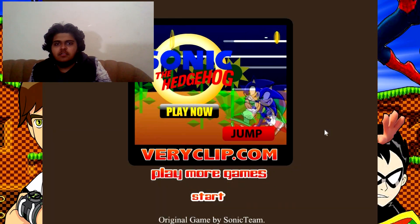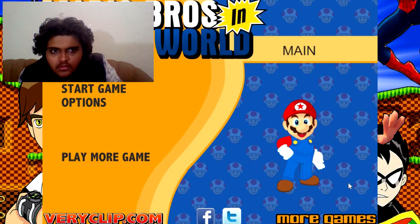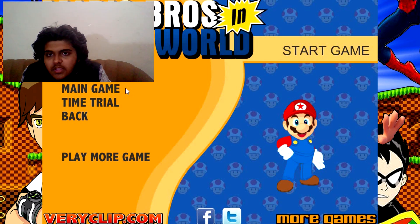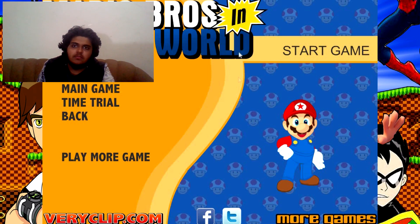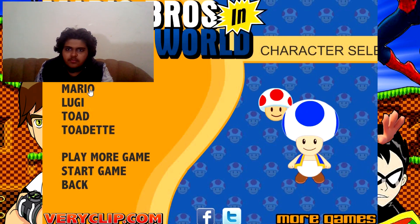Okay guys, we're in the game and it just says 'Play Now' — oh, press start. Okay, that is Sonic, that is Mario. It says Green Hills, like the first one. Let's go to main game — game start. There we are. So let's do Mario, let's keep it simple. Start game.